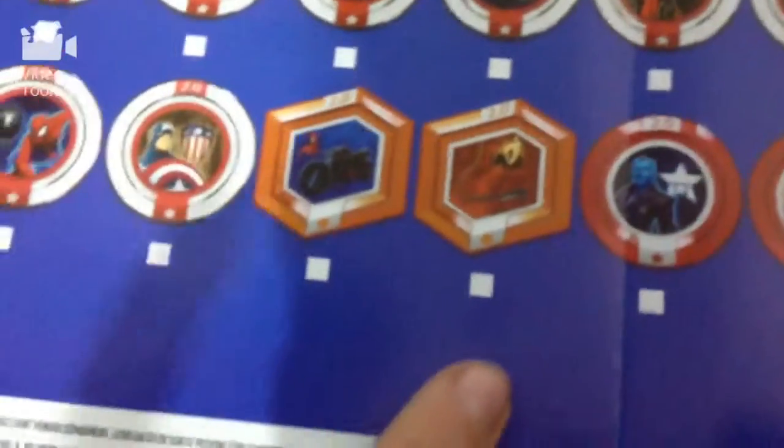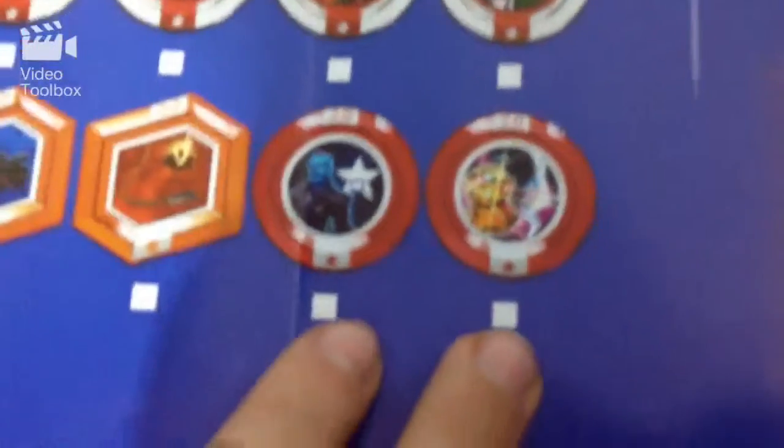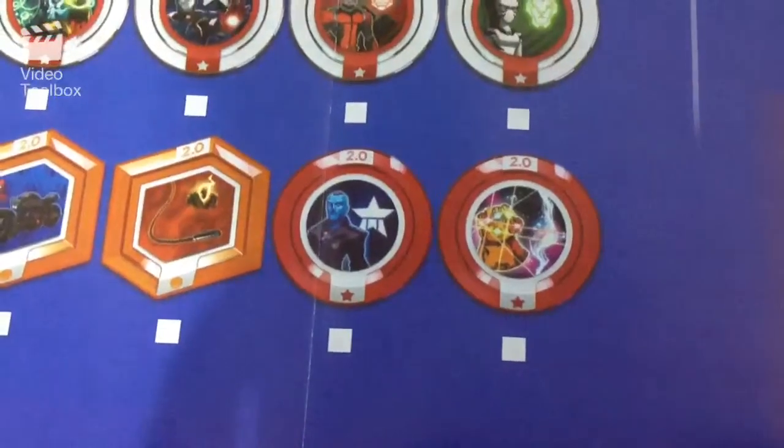There are the rare cube discs — like a Spider-Man one and what looks like a whip of some sort, which is awesome. There are also round discs that you can add beneath the players on the base to get power-ups for the characters, which is really cool.